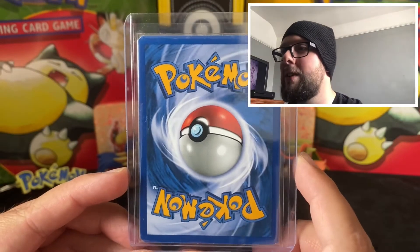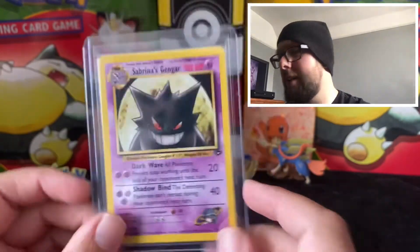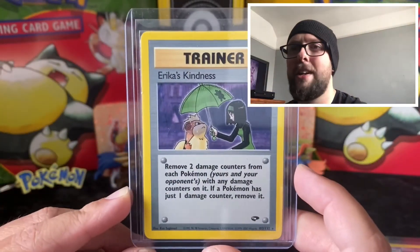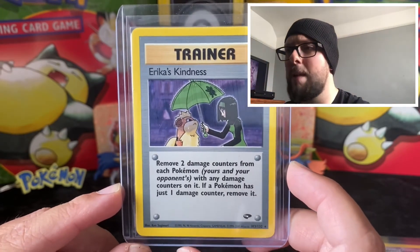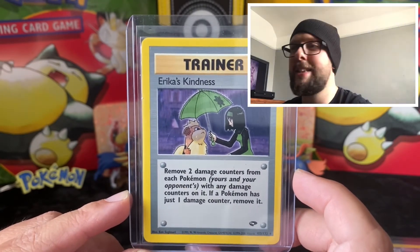And it is in minty fresh condition. There's a little bit of a nick on the top left, a little bit of white in the bottom, but I'm happy with that for the quality of the card. And then the last one seems to be really hard to find — doesn't get listed at all. It's the Erica's Kindness. There are only first editions on there going for like £20 each, and this one pops up. I think I won it for £6 in the end, which is just ridiculous, because I know they're going for at least £10.